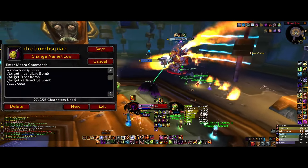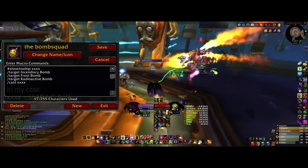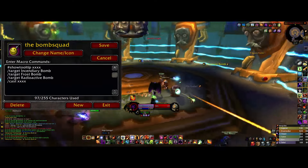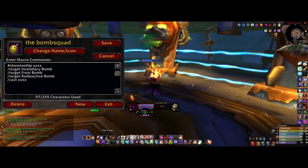The macro is this — it's very simple. Just make a target macro of all of them and add an instant cast damaging spell from your class. Here on the screen you can see the names of all the bombs you want to target. I'll put the macro in the video description so you can copy it easily.